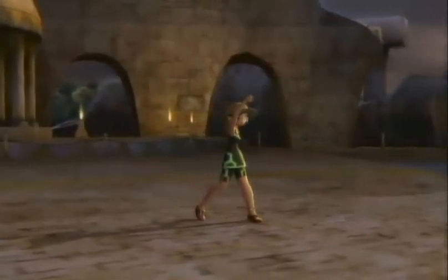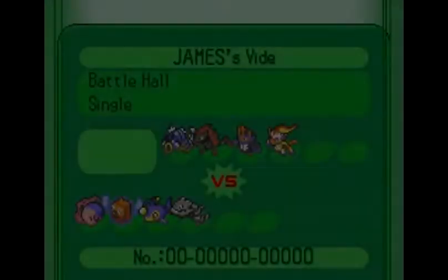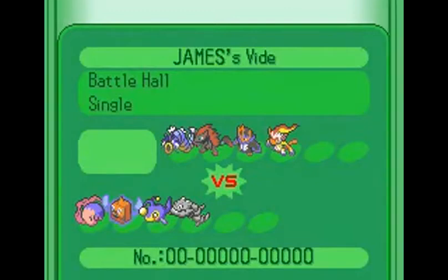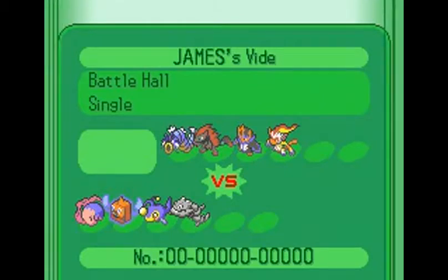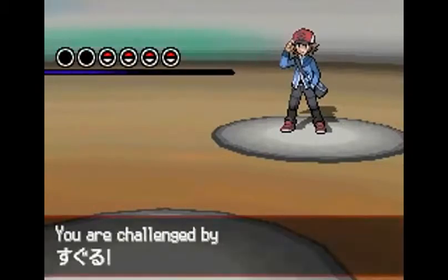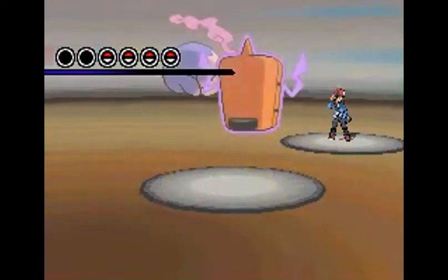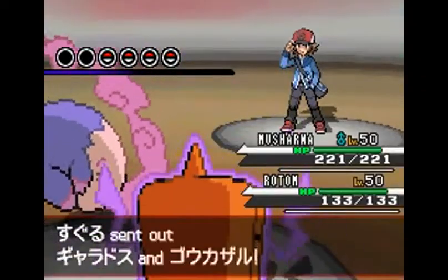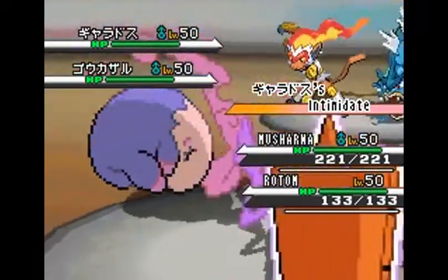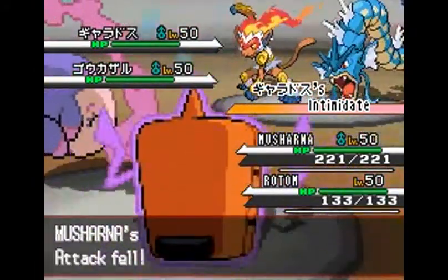Sydney just wasn't really cutting it competitively anymore. When thinking about my 5th gen doubles team, I thought Sydney was a good option with two modifications: I've taken out Charizard and replaced Gardevoir with a Telepathy Musharna — eventually once Ralts is released in the Dream World it'll be Telepathy Gardevoir. Instead of Charizard I have Darmanitan, and Rotom is now a Frost Rotom so I can spam Blizzards.